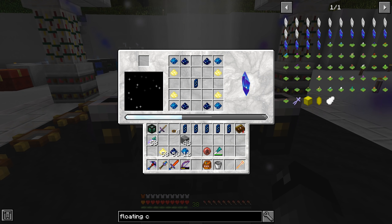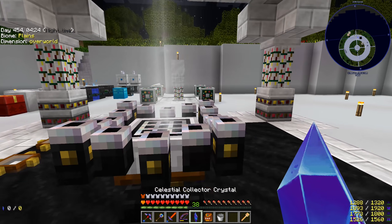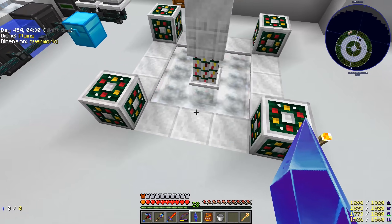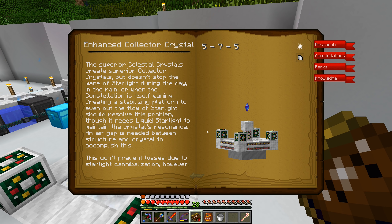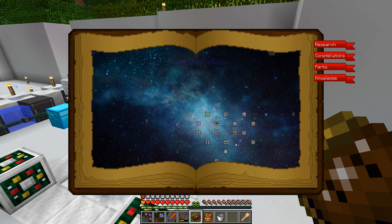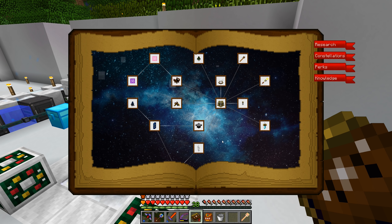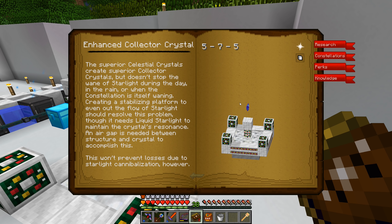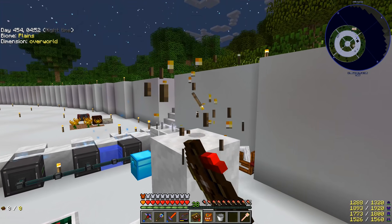So I don't think we're going to run out of star juice — now that we have this, we won't ever run out of star juice. So this is the multi-block structure. If we go to the astral tome, we can find it here — we go back, this is in the constellation section. And that is under the enhanced collector crystal. So you just build this little multi-block guy — nothing too fancy.